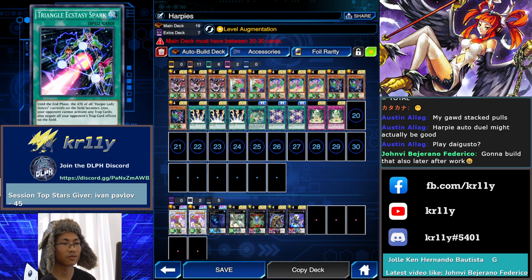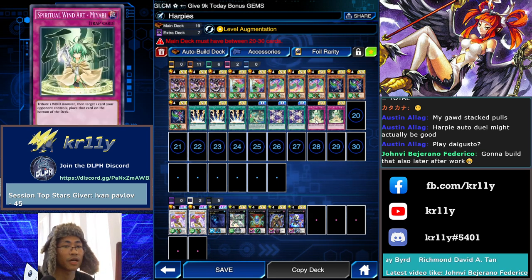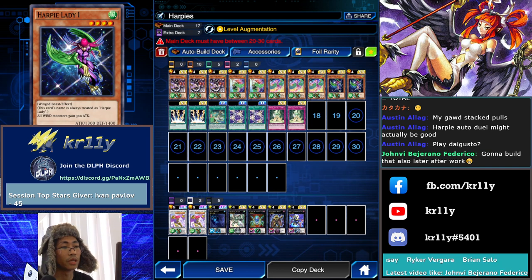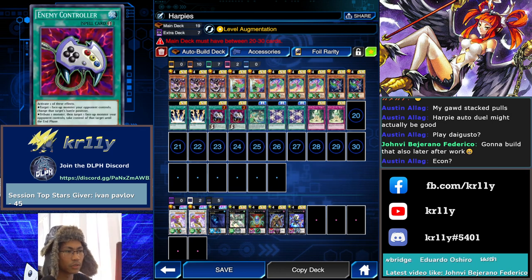Do we need Triangle Ecstasy Spark? What traps should I play? The only good trap I have is Ballista Squad but we already have tributes. Maybe two Lightning Vortex should be enough. Two Harpy Ladies, one Harpy Lady. Do I play the trap? John says Econ — oh yeah, Econ could be good! Yeah, Econ — I got two Econs here. Since we don't have access to Treacherous Trap Hole, I think we'll still be clapping.